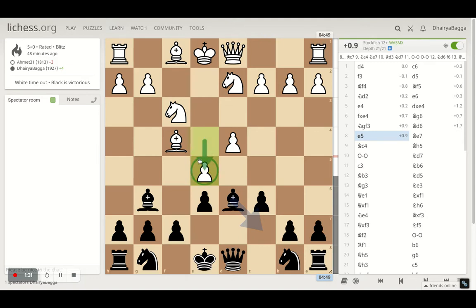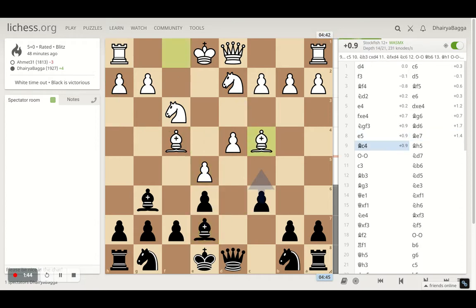Instead if I had taken, I would have taken back with the queen, which was also okay because eventually he has to push the pawn forward to block my queen eyeing that diagonal. After he does play the pawn forward, I get my bishop back to e7, then opponent plays bishop to c4.